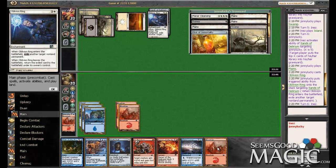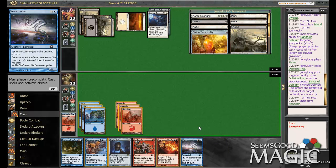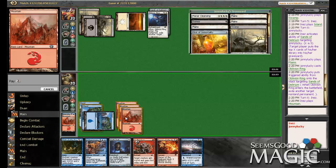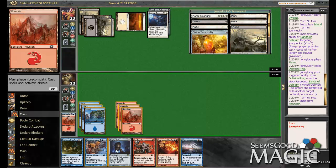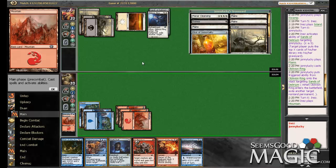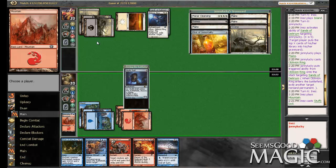Looks like the play now is probably the Stuffy Doll, just to get it out there. We could also do Water Courser, just going to do more damage. Yeah, let's do the Water Courser. But then next turn I could do Water Courser plus Flames of the Firebrand if necessary. Alright, let's see — the Stuffy Doll. I talked myself into it. This slows us down, but I have a feeling he's going to be playing spells now, so we're going to need this Stuffy Doll probably.